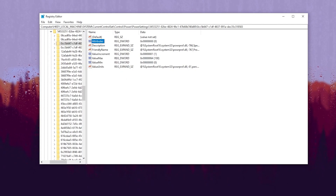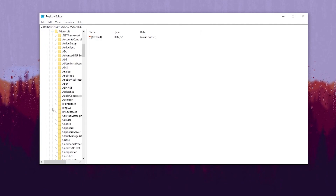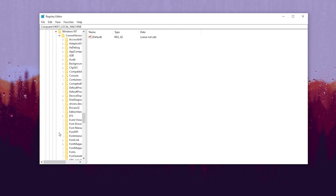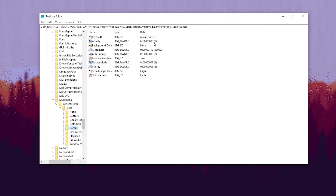In the fifth and final registry setting, we are going to prioritize games on Windows for better performance and better FPS. Go to HKEY_LOCAL_MACHINE, then Software, then Microsoft, then Windows NT, then CurrentVersion, then Multimedia, then SystemProfile. Click the dropdown, go to Tasks, and there you will find the Games registry key. Click on it and follow these settings.